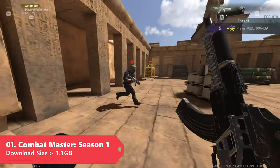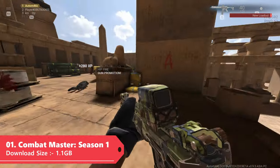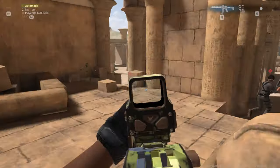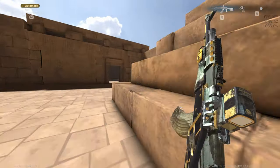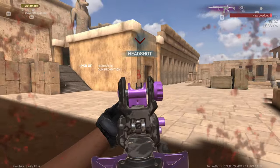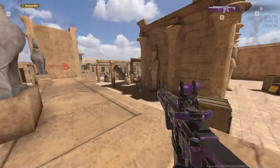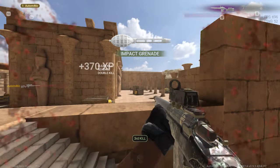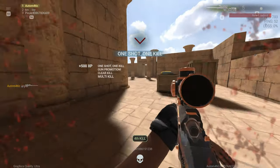At the number one spot we have everyone's favorite free-to-play first-person shooter right now — Combat Masters — especially if you have a low-end PC and still want something like Call of Duty, because this is your best alternative. The game is extremely similar to a modern Call of Duty with similar weapons, similar movement mechanics, and a similar progression system, which is definitely why it's blowing up on Steam right now. The download size is only around 1.1 GB.